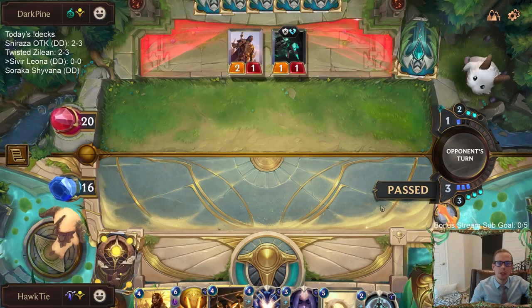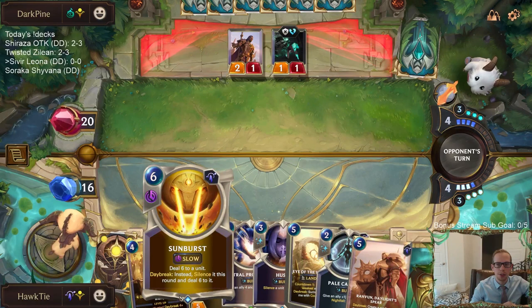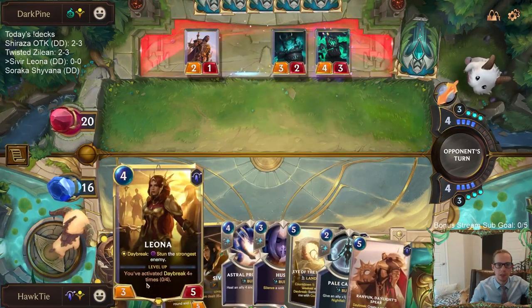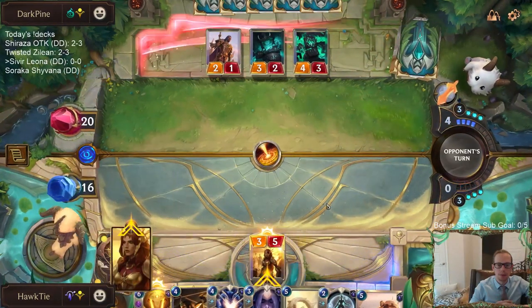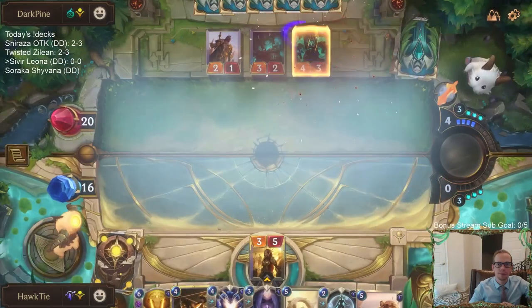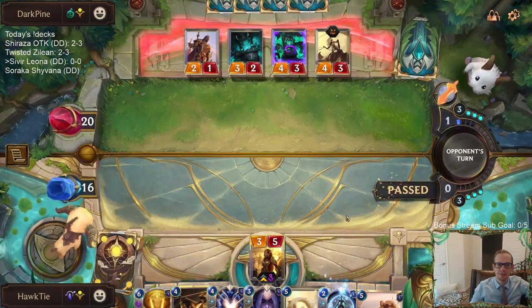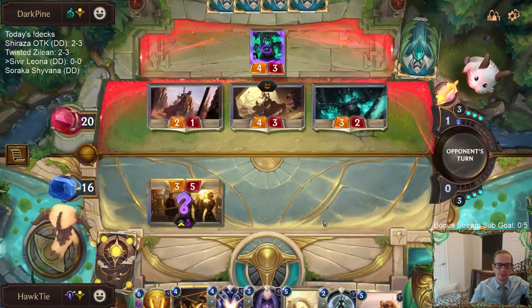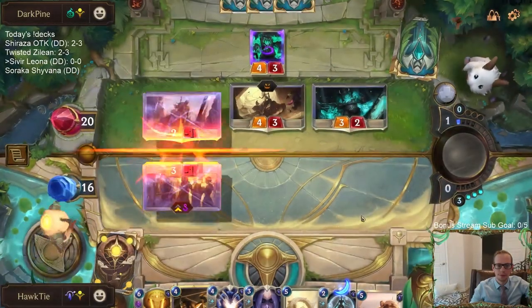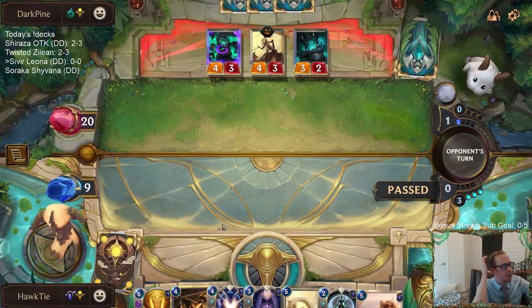Maybe they play Glimpse Beyond on the Curse Keeper and then I can Hush it. Obviously I can't just go Sunburst on that one - we need Sunburst for the champions. Leona plays defense a lot better than Sivir, so let's lead with Leona. There we go, finally.